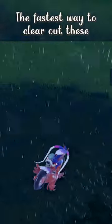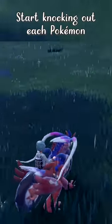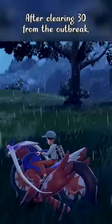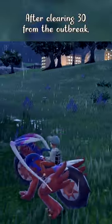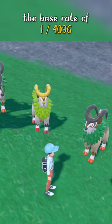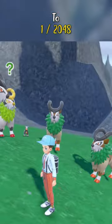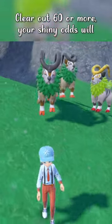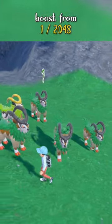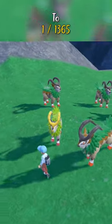The fastest way to clear out these Pokémon is to use the Let's Go feature. Start KO'ing each Pokémon with your strong lead by pressing the R button to send them out. After you've cleared 30 Pokémon from the mass outbreak, your shiny odds will boost from the base rate of 1 in 4096 to 1 in 2048. Clear out 60 or more and your shiny odds will boost all the way to 1 in 1365.5.